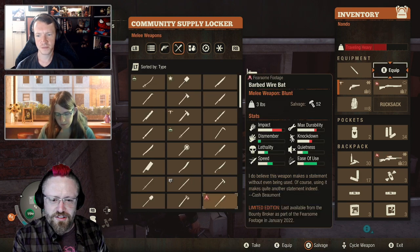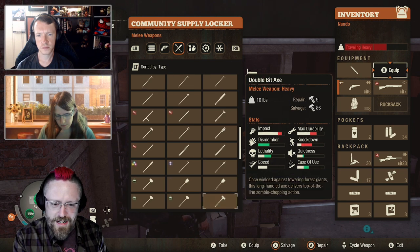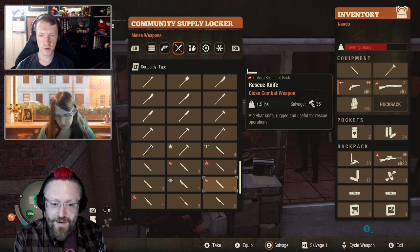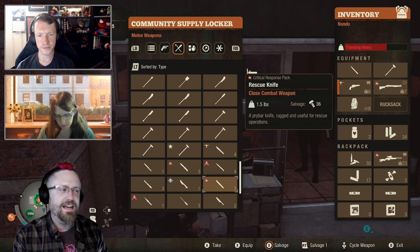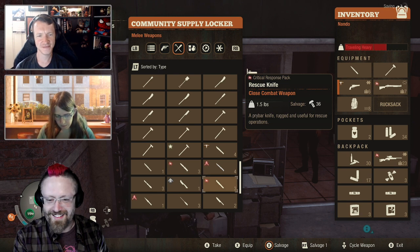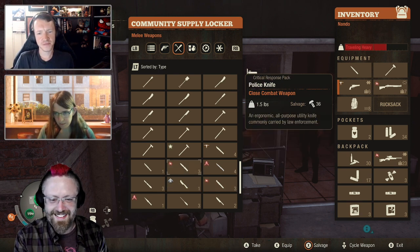Close combat weapons also stack if you have multiples of the same type. I tend to be pretty religious about mulching those when I have too many, so I might not have those to show. Oh, here we go — three rescue knives. The world is just full of rescue knives. But I've got three of them all stacked together now, so stuff is all so much more convenient.